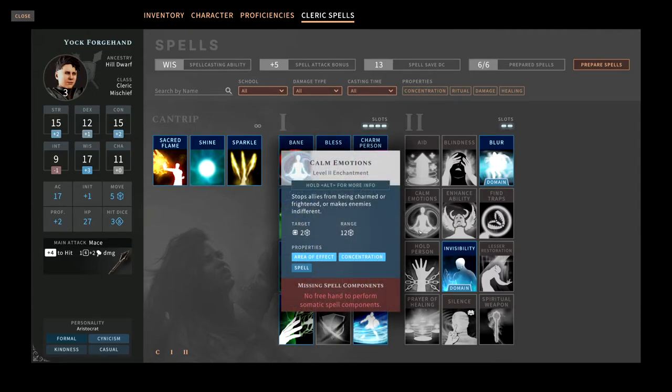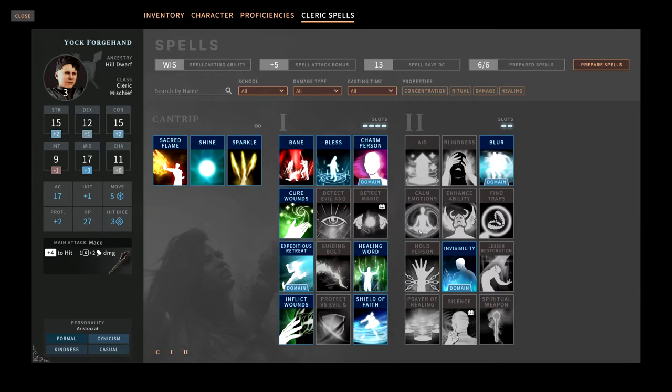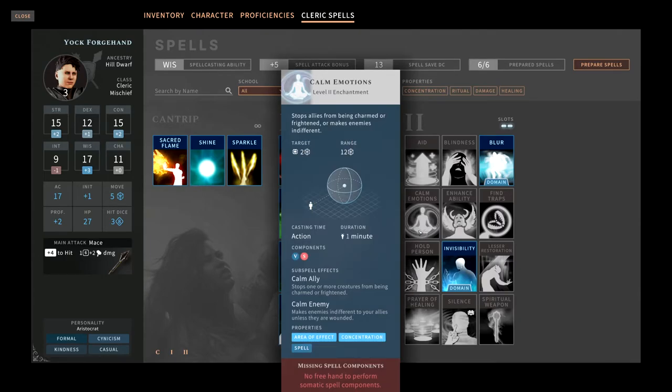Calm Emotions basically stops one creature from being charmed or frightened and makes enemies indifferent towards you. There are creatures in the game that charm and frighten, and for the most part you get to roll saves. I don't necessarily know if this is worth keeping slotted. This is not a spell I would recommend spending your spell slots on.